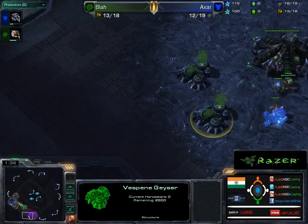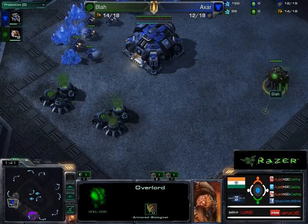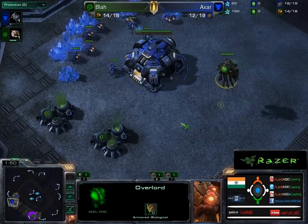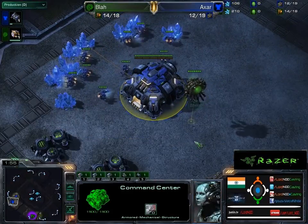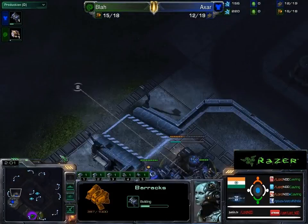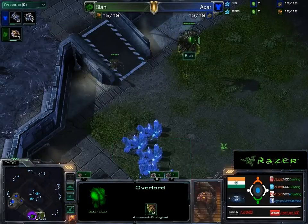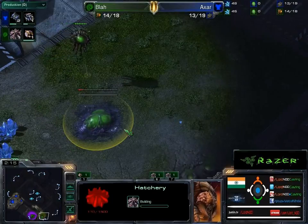Three more drones coming in. The Overlord just heads all over the base, hopefully trying to poop all over it. The barracks actually goes and blocks the main. There'll be another supply depot which will come down here. The expansion is getting scouted out, and there goes the expansion.